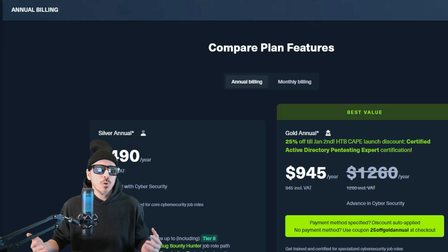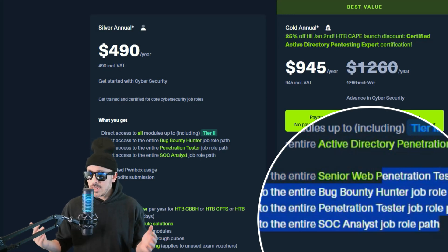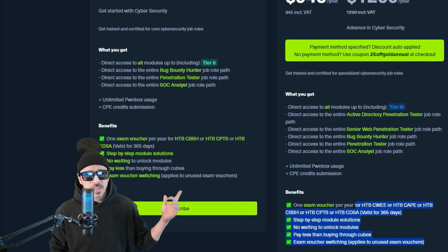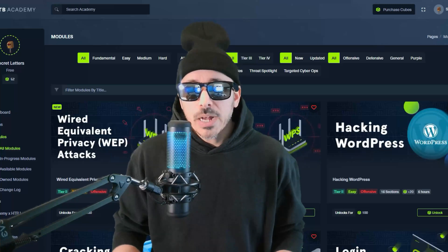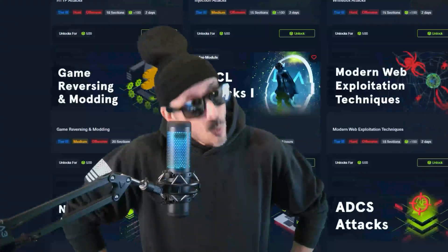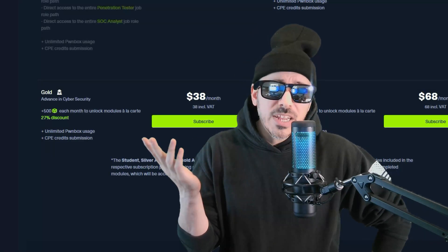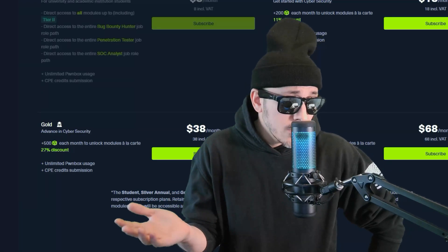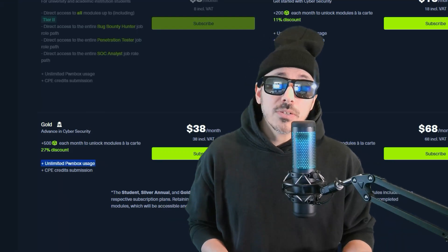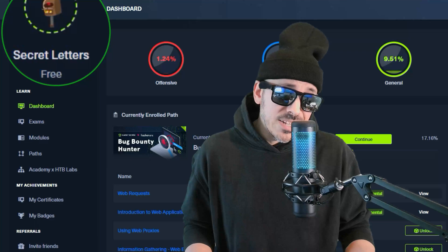I haven't yet decided which plan I want — tier two or tier three, which is for senior web penetration testers, bug bounty hunters, pen testers, and SOC analysts. Tier three is really where the game gets fun, but maybe I should just stick to buying monthly cubes for around 38 dollars. A tier two module unlocks for about 100 cubes and a tier three module unlocks for 500 cubes, and you still get unlimited pawn box usage, which is really nice — using the free subscription kind of sucks.